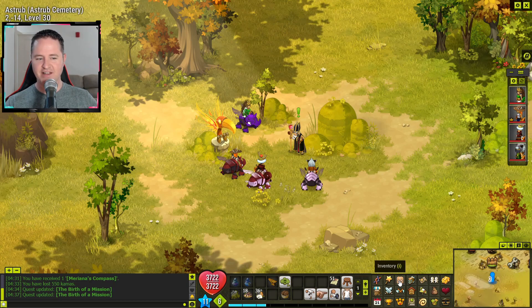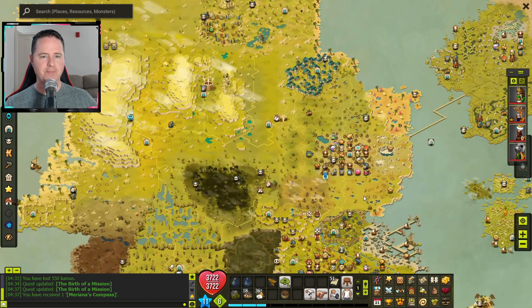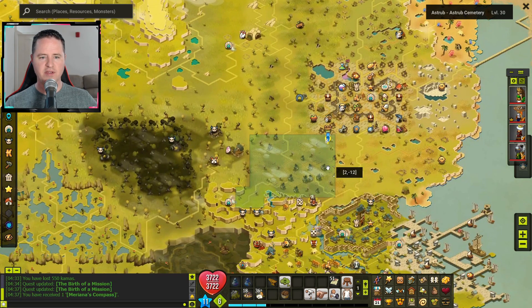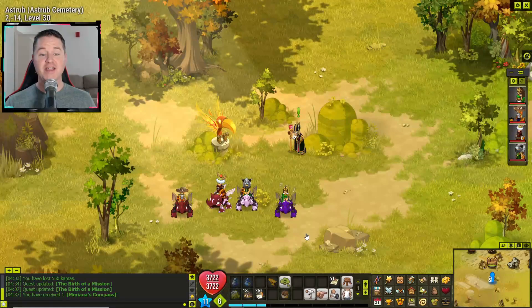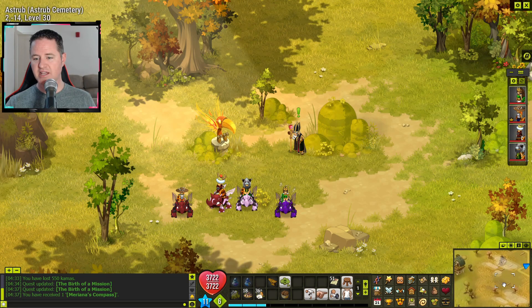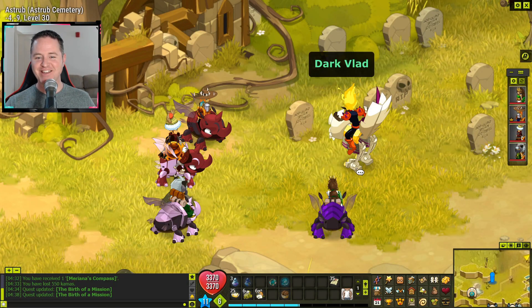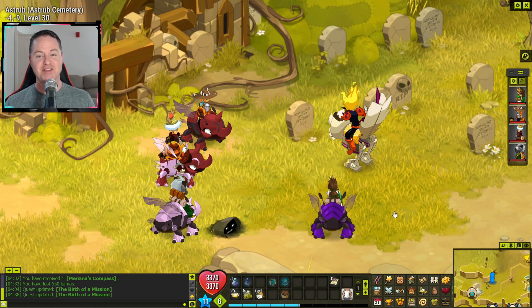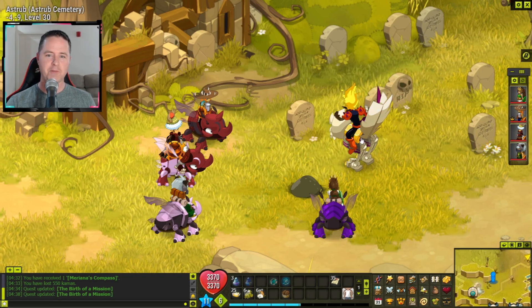He thinks Dark Vlad is in the area — I try using the compass again. Looking at the map, there's still a marker, so maybe we just explore the cemetery. It looks like he's down near negative 4, negative 9, right close to the zap. We zip over there — and there he is! We haven't seen Dark Vlad since he kicked us out of the forest way back in one of those earlier episodes. It feels like forever since we've seen him.